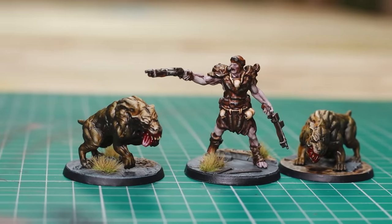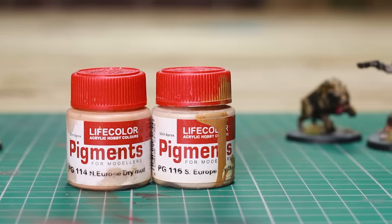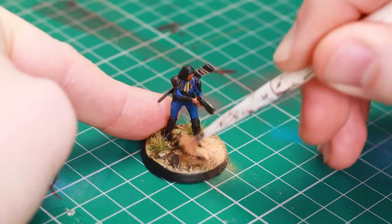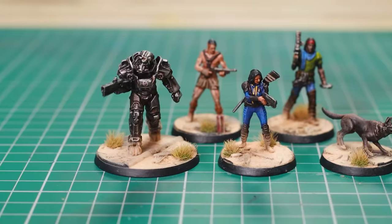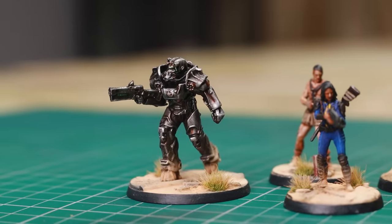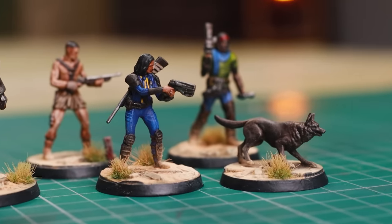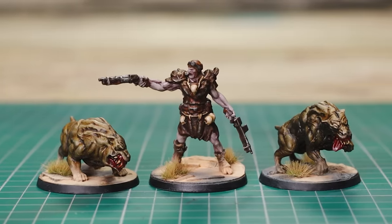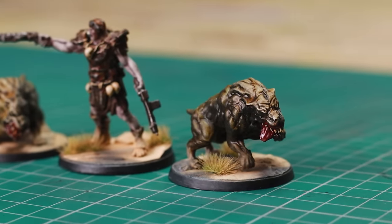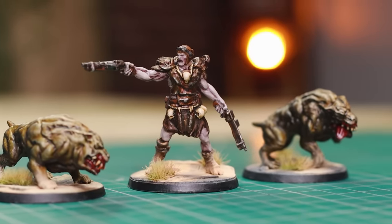Kira painted the super mutants live on her Twitch stream using pretty similar techniques. The final step is to add some dusty pigments — they're dead easy to use, as simple as smushing it onto the bases and the lower parts of the models. You can add as much or as little as you feel you want. For only a few hours' work, I think they make for great play pieces. Just don't overcomplicate them and I think you're golden. For the beasts, we relied heavily on zenithal and contrast paints — super easy, super quick, really fun to paint.